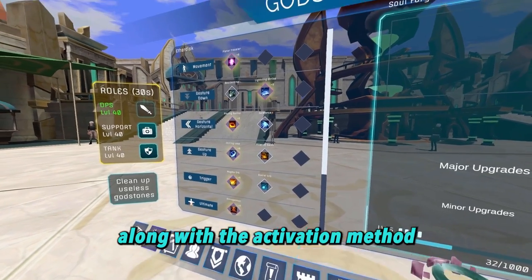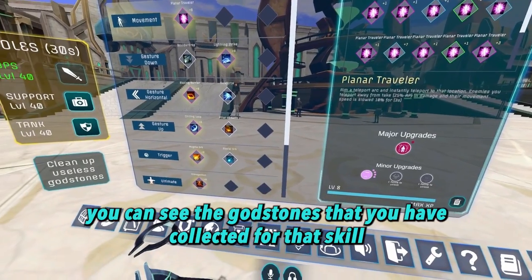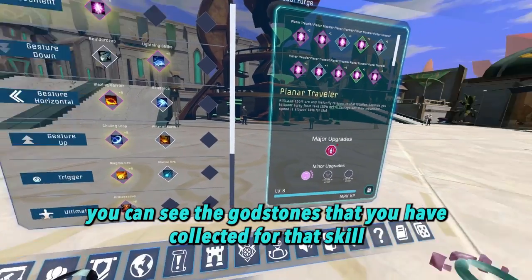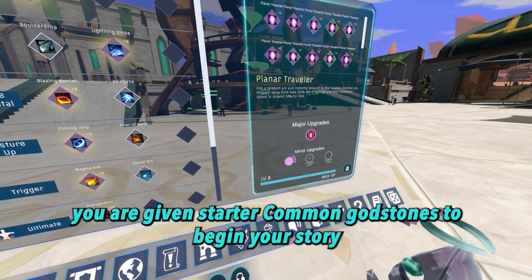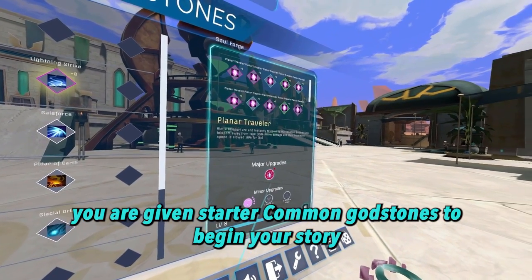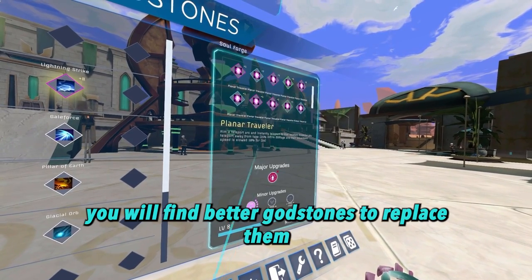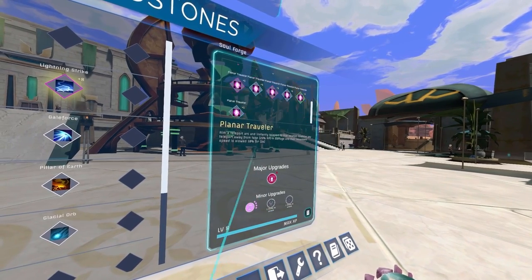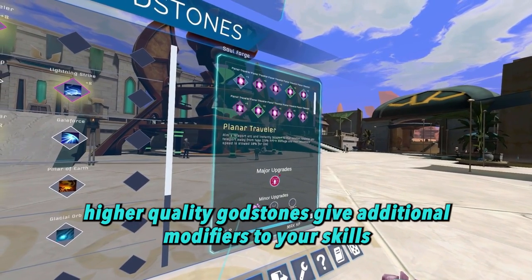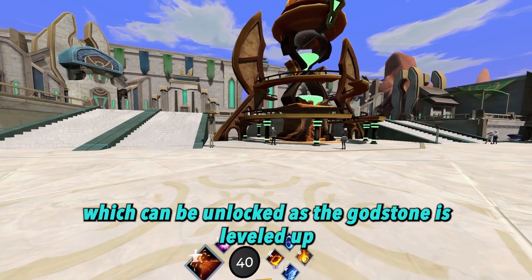On this page, you can see every godstone skill available to your subclass on the left side, along with the activation method. Once you select one of the godstone skills, you can see the godstones that you have collected for that skill in the panel on the right. In the beginning, you are given starter common godstones to begin your story. Over time, you will find better godstones to replace them, mostly by farming specific enemies in different regions. Higher quality godstones give additional modifiers to your skills, which can be unlocked as the godstone is leveled up.